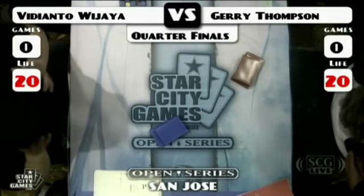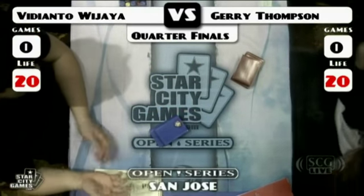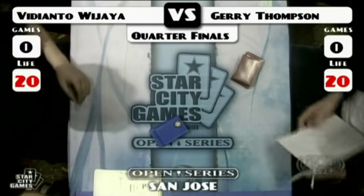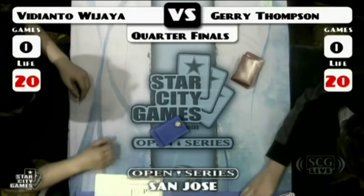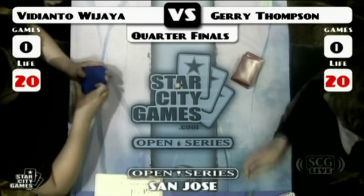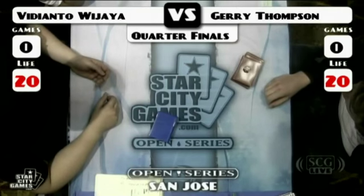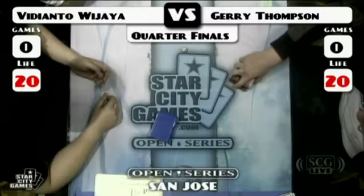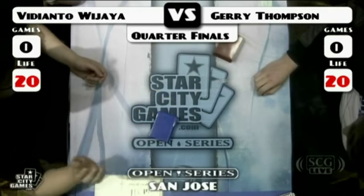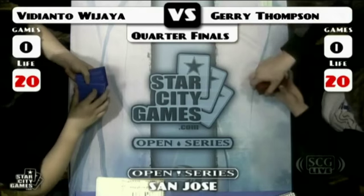We also have two Goblin decks in the hands of Steven Podpleski and Ian Bartolome. Then there's a Junk deck featuring Tarmogoyf, Dark Confidant, and Knight of the Reliquary — almost like the Green Attacks deck but with black and Inquisition. And finally a pretty trippy black-white deck with Stoneforge Mystic, Tidehollow Sculler, four Vampire Nighthawks, Dark Confidant, Mother of Runes, Vindicate, and Jitte. Should be a pretty exciting top eight.